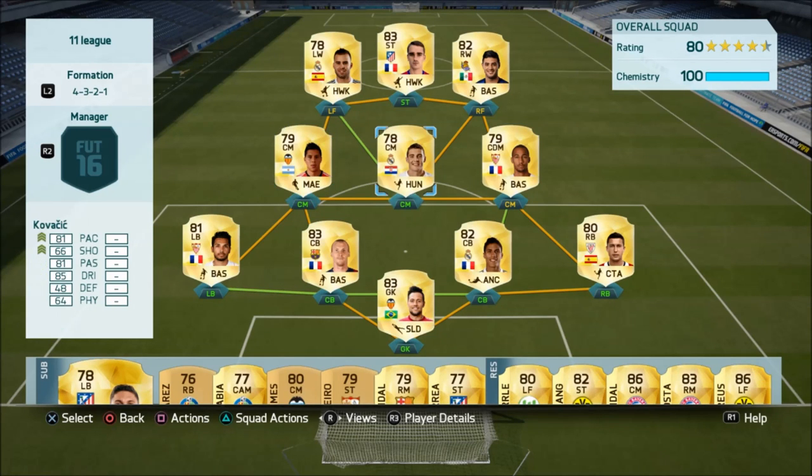On the left wing we have Hesse — literally the cheap version of Ronaldo. He's fast, has great shooting, is strong, and has four-star skill moves. They're just so similar. I highly advise you to buy him, or alternatively Konrad Plank — I chose Hesse to keep it cheaper. For striker, don't be put off by the price — Griezmann is worth it. He has everything you need: shooting, pace, dribbling, four-star skill moves, and strength. He's just a sick striker.